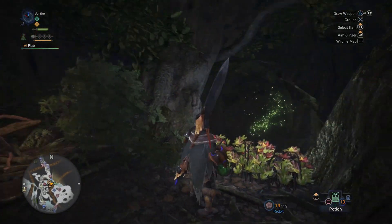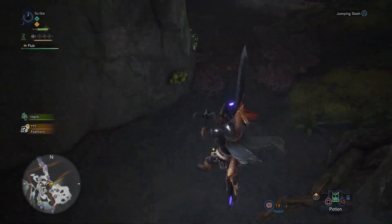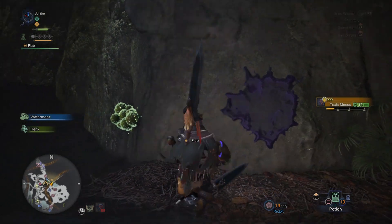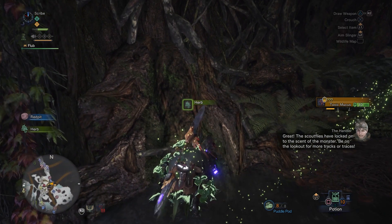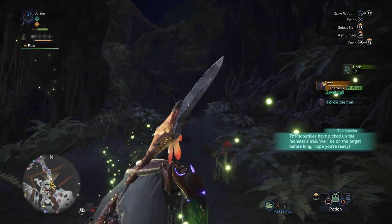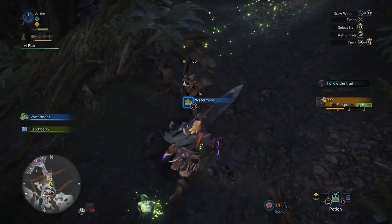I wasn't expecting to get any kind of guidance right off the bat, but — oh, that's cool. I've never done a repeat hunt or an optional quest before, so it's always been new monster after new monster. I didn't know this is how this worked. Once you've tracked a monster enough for the first time, the next time you hunt a brand new version of that one, the scout flies just start off automatically leading you to their tracks, which will eventually lead you to being able to track the monster anywhere on the map once you encounter it.